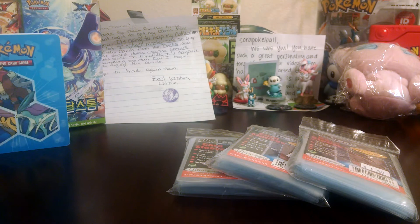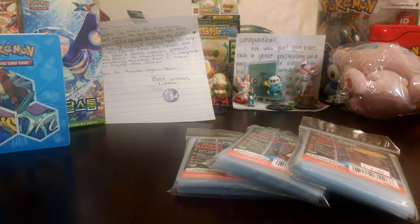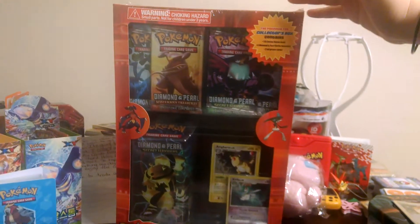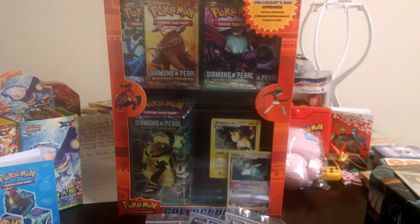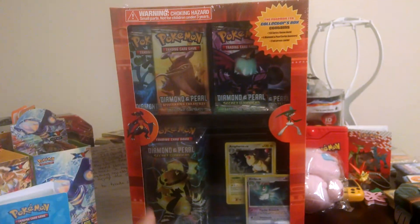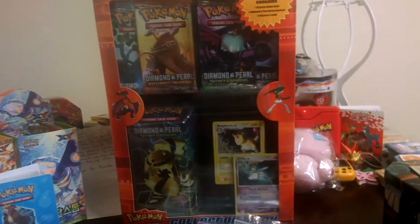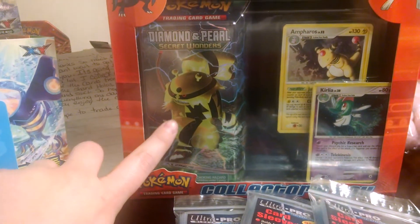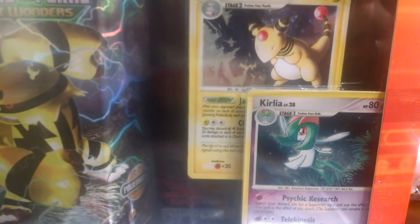And then we found something really cool — this collector box. It has four old-school Diamond and Pearl packs: Diamond and Pearl Base, Mysterious Treasures, Secret Wonders, and Great Encounters. It's got an Electivire Secret Wonders theme deck and then it has these two really cool promos.